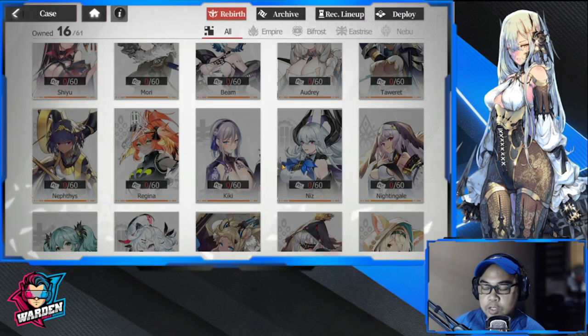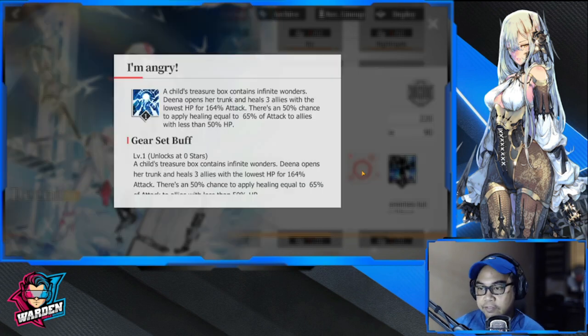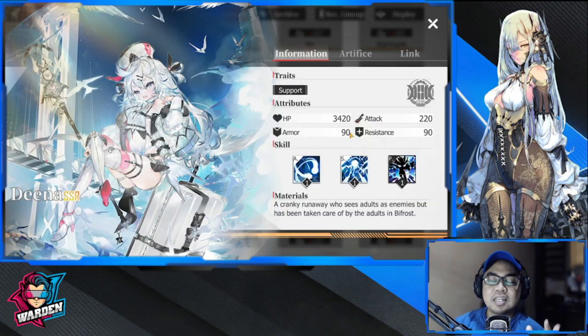We're also going to talk about Dina. She's been elusive — I've been wanting to get her. She's available in the selector, so you don't have to reroll for her. But just in case you get her in the reroll, she's also a good one to have — she's the best healer in the game so far for SSR.